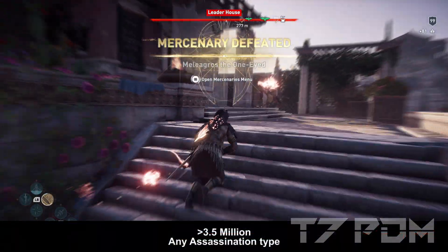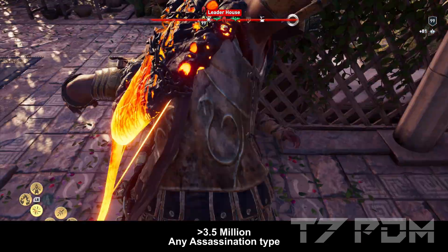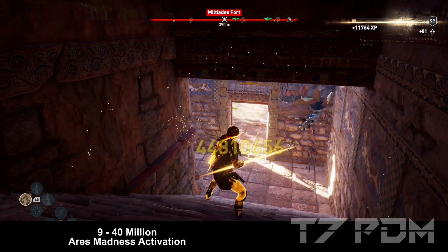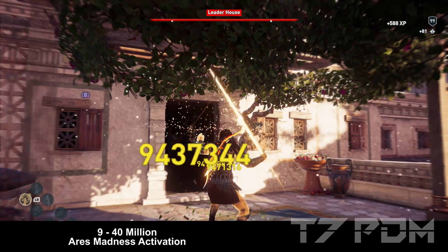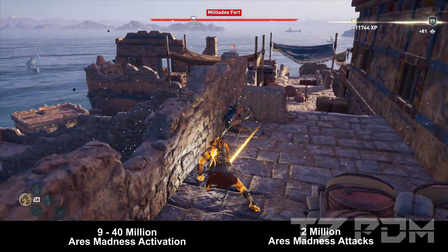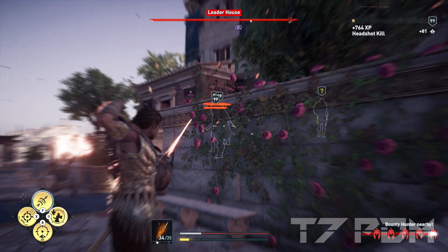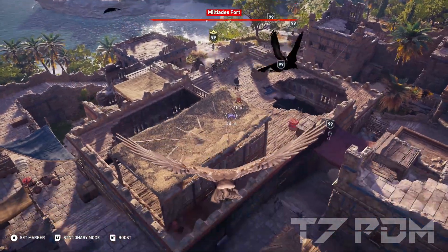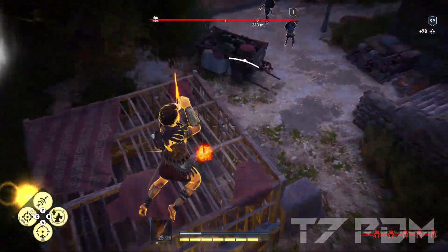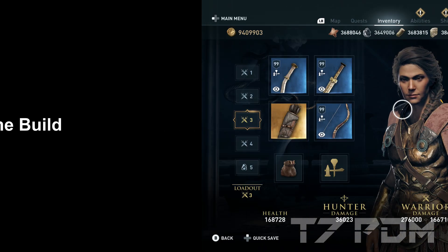This crazy rare build will be an absolute mercenary killer, being able to one-shot every mercenary with any kind of assassination, any arrow, or whatever you dream of. The Iris Madness activation will still be over 44 million if you attack a Polemarch from behind, and still over 9 million on regular enemies. And when you compare this build to a legendary build, you will see there is actually no difference, except you don't have to pay any money for a rare build that beats every legendary build and even every poorly crafted epic build in the game.